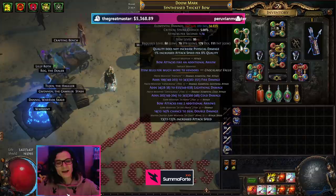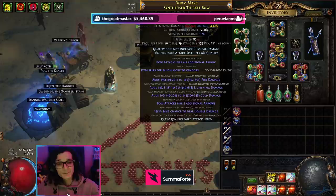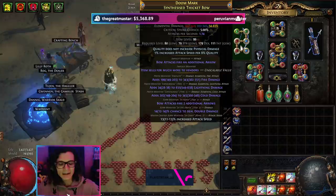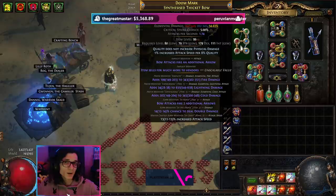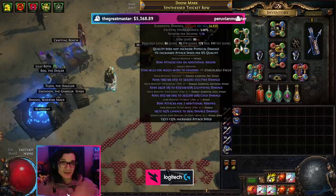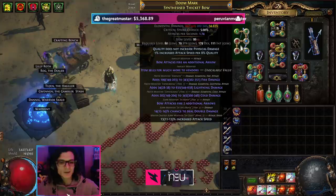Next, we're going to have bow attacks fire two additional arrows for a total of three arrows, which is obviously amazing. The best-in-slot unveil for us is double damage, because we don't care for crit as we have Secrets of Suffering. We don't care for any other affixes we could unveil, such as attack speed, because the actual damage you get from double damage is better than getting the attack speed unveiled and then crafting on double damage. We finish off with crafted attack speed.